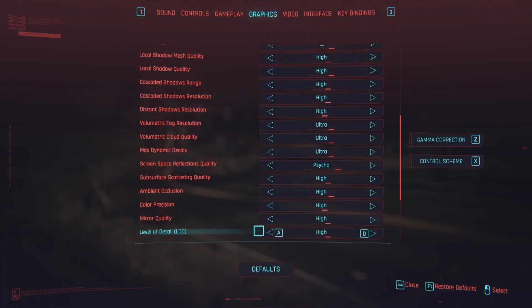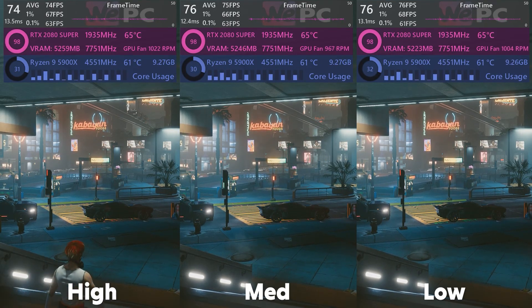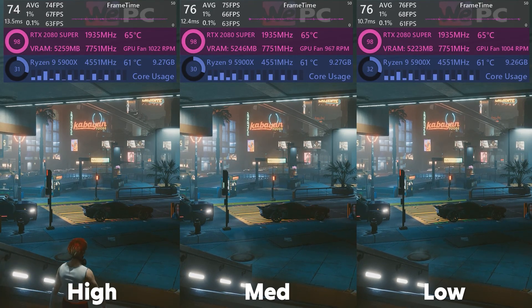LOD is next. Although LOD would suggest the game lowers polygon counts on models at specific distances per setting, I didn't see much of a difference at all — objects in both near and far distance seem the same or very similar quality. There's very little FPS difference, about 2 FPS across the board. I'd definitely say keep this setting on high.